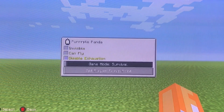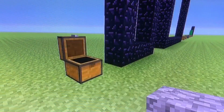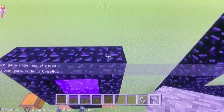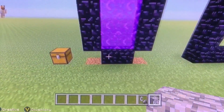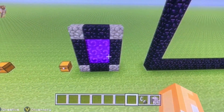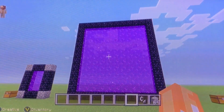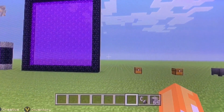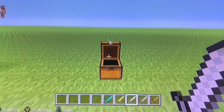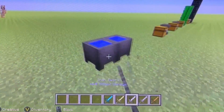The next thing is that you do not actually need the corner blocks in nether portals — you can remove those and the portal will still work, so you can add a little more decoration. You can also build bigger portals now. I don't know the exact update when they added this, but you can build fairly large portals.